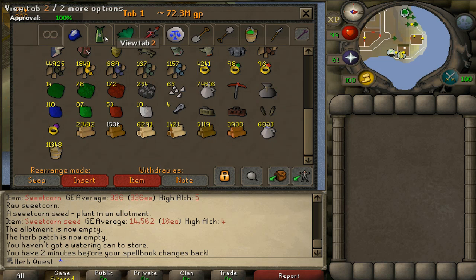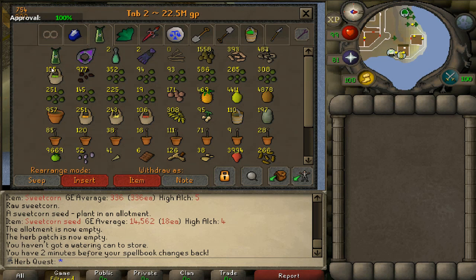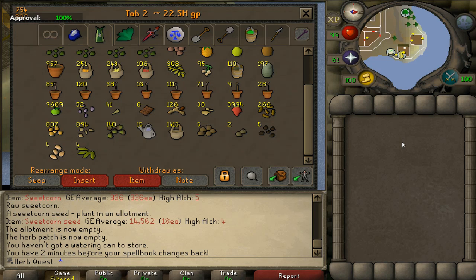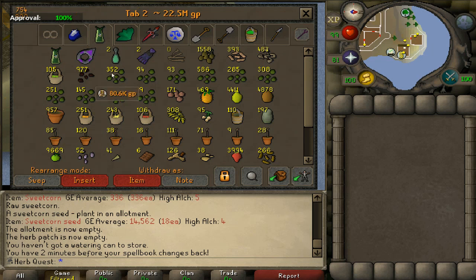This is pretty much my skills tab. Over here we have the farming tab, which just got replenished with seeds due to that Kurask trip I did last video — the time lapse. Everything I got from there was mostly seeds. I've got some trees down here. I try to keep up with my tree runs a little bit, but since I'm 99 farming, I don't really see the need to do it very consistently.